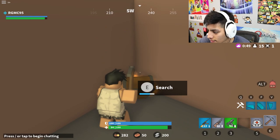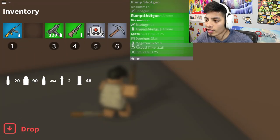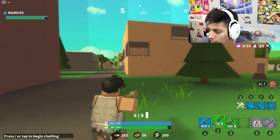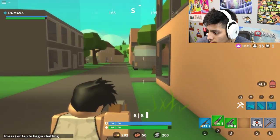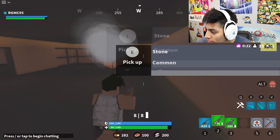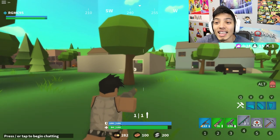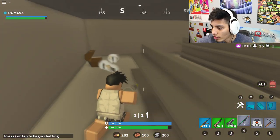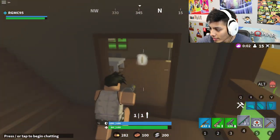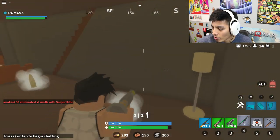It seems like we're doing okay so far, not too bad. We're finding some pretty good stuff on this Island Royale. Oh god, I hear gunshots. Hopefully we bump into someone and get another exciting kill. Oh, there's an RPG! Awesome — we got the RPG, isn't that sick? We're gonna blow some people up now. Somebody was definitely here. We have to be careful — we don't want someone to sneak up on us, but I've got a big surprise for them.